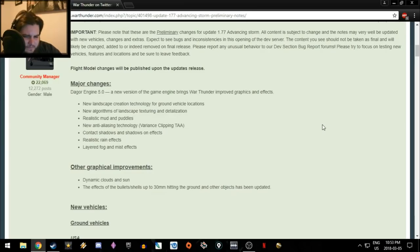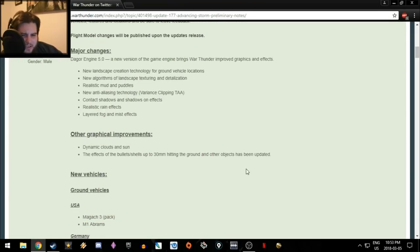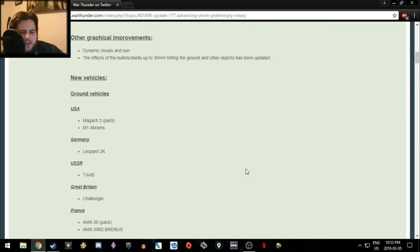In aircraft it looks absolutely great; in ground forces there are still a few issues with sun rays, but hopefully the dynamic system will help. Regarding bullet shell effects up to 30mm hitting the ground — I tested it a bit and didn't really see a major difference with machine guns. There was a bit more sparking, but that was already present in update 1.75 — they've just enhanced that effect.